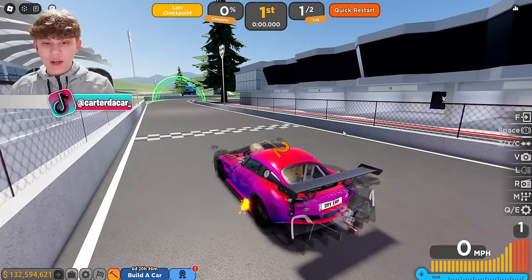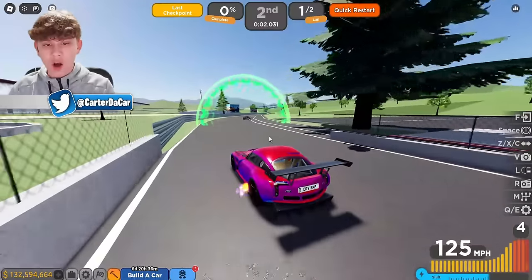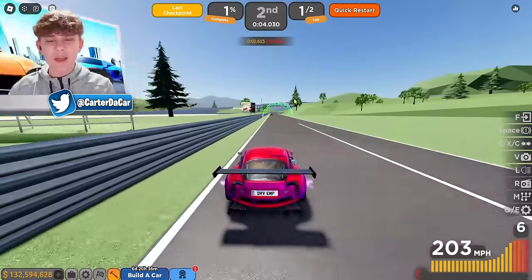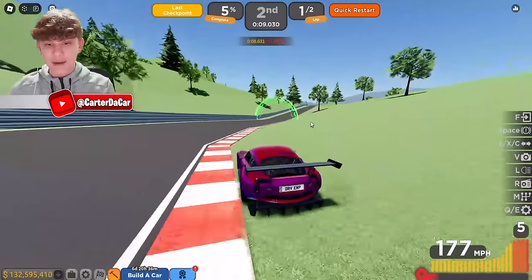We are on the circuit race right now. We're going to be racing against myself in the Pagani Waira R, which is currently the best track car in the game. Let's see how this car from the event can compare.